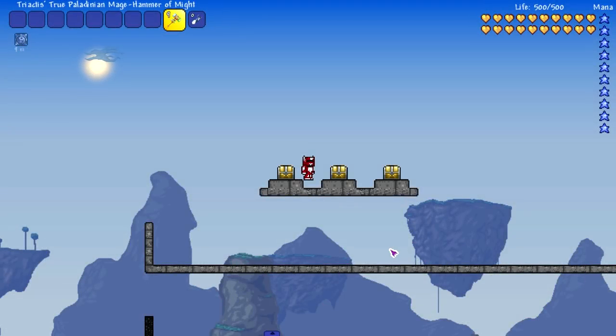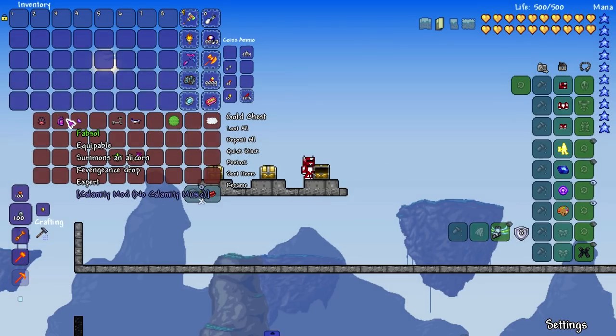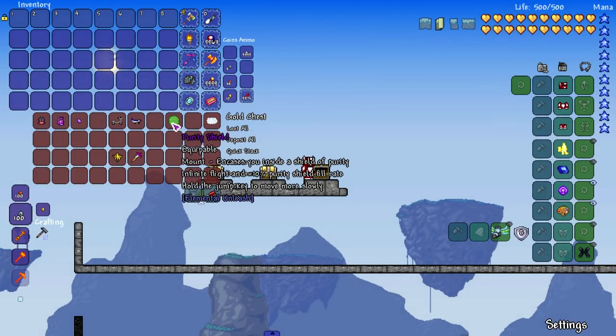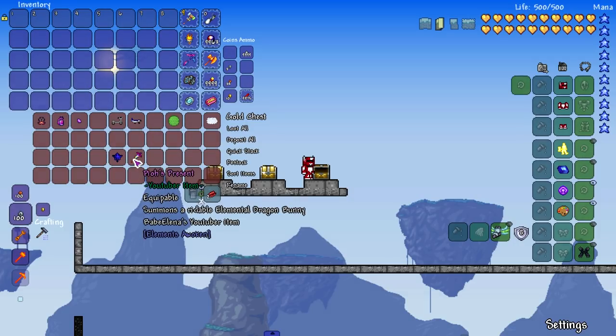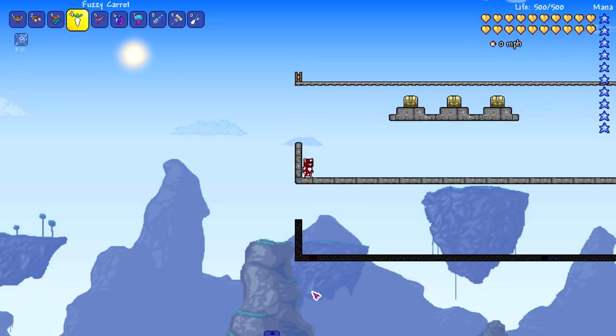Welcome back everybody to another Terraria video. Today we are testing out which mounts in Terraria are the fastest, including not only vanilla mounts but also Thorium, Calamity, the Juice Mod, Elemental Unleash, Louis AFK, and Elements Awoken. So let's get right to it.